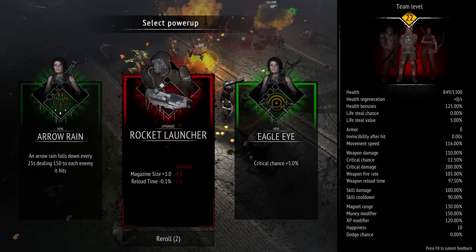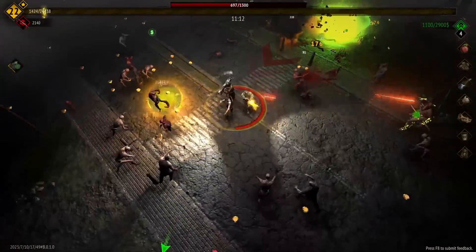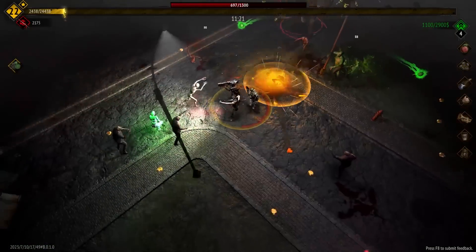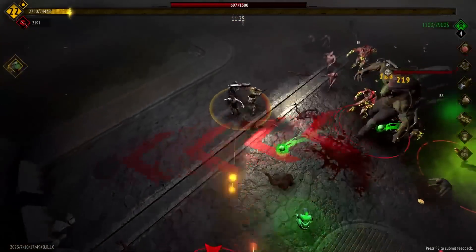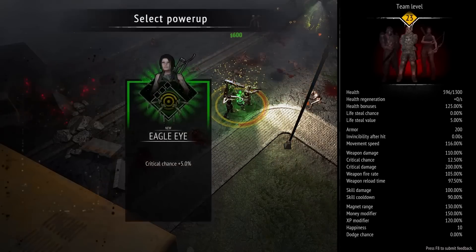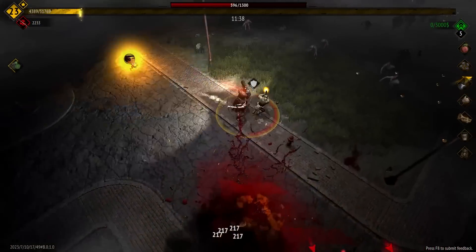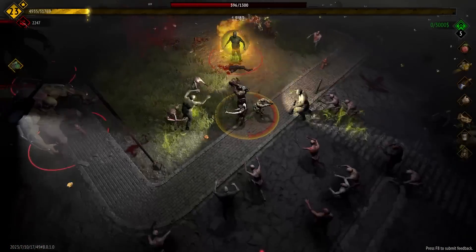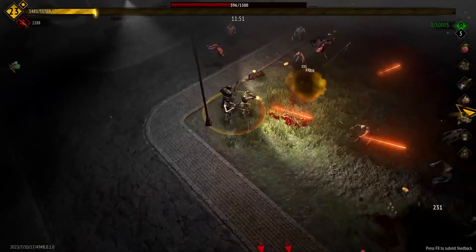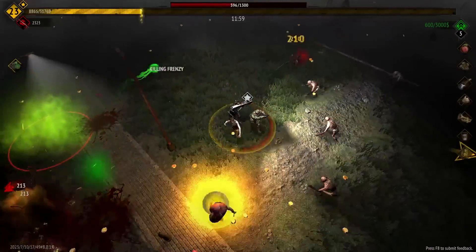Red XP — don't run up at them, we've got two big guys. Reload time goes down a little bit, and we get more rockets — that sounds good all around. Ideally I want to get rockets and the Huntress's skill leveled up. Reload time sounds pretty good. There's some health over there, need to get the red XP first.